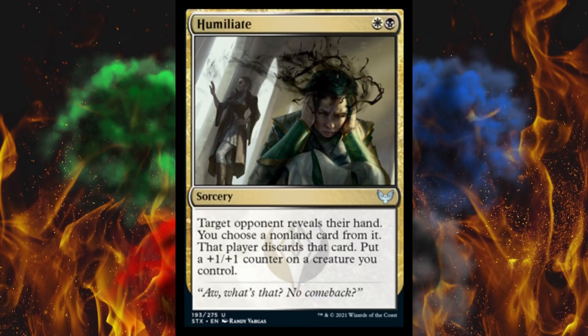Next up, Humiliate. 2-cost sorcery. Target opponent reveals their hand — screw those effects. You choose a nonland card from it? I was so happy when people kept whiffing with their stupid hand spy on like turn 10. Put a 1/1 counter on that creature, or on a creature you control. And the player discards the card, obviously. That's pretty OP for two mana, but you have to be playing those two colors, so I get it. Gold cards are typically a little bit more powerful — that's part of the balancing.